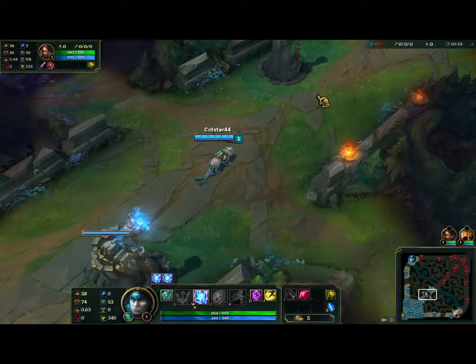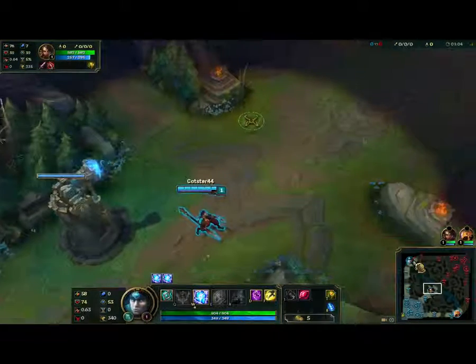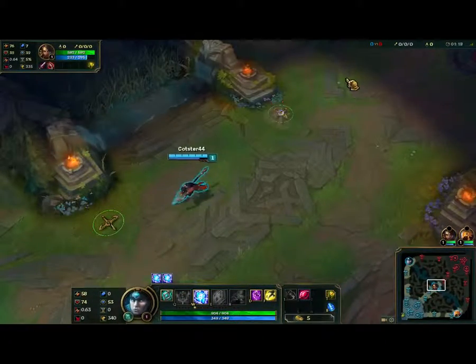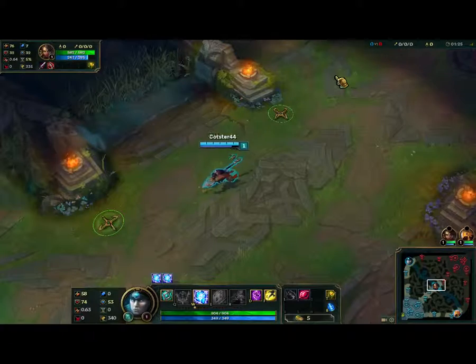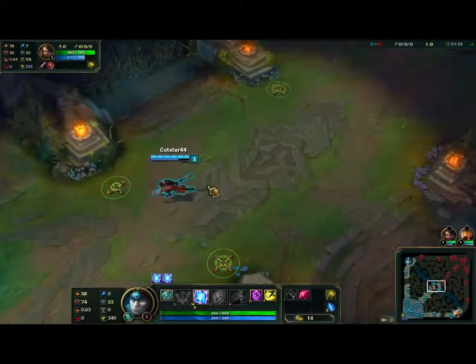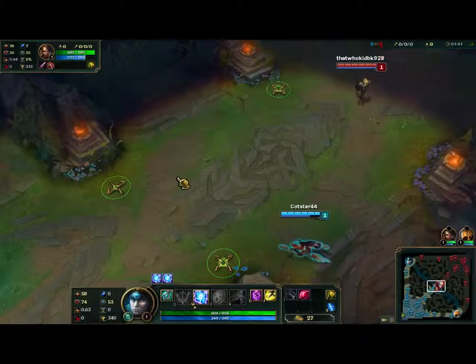Alright, so we're on the rift now. Cody's on Nidalee, this Irelia is in my face. Laying down the traps. Hussein is going to be his opponent today — that blue kid. He went down to Phil in his last match but he's looking for redemption on a champion he's much more comfortable on. He also allowed Cody to get Nidalee. I've personally seen Nidalee carry games when played by Cody, but I've also seen games carried by Hussein on Ezreal, so we should be in for a good one.